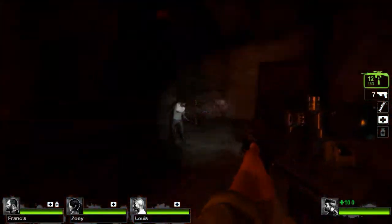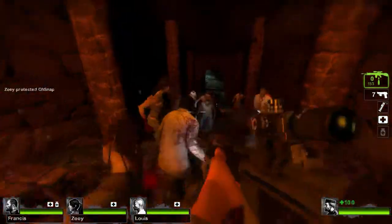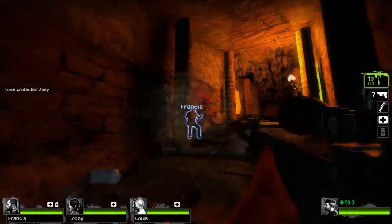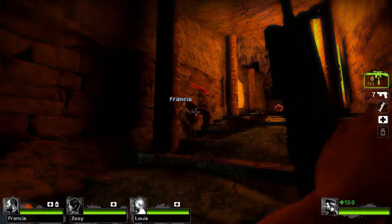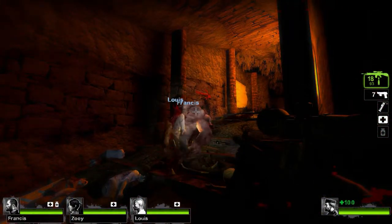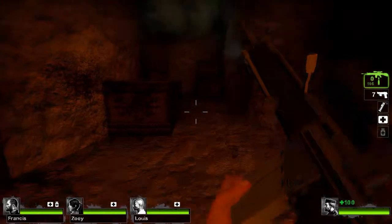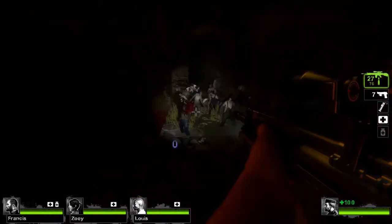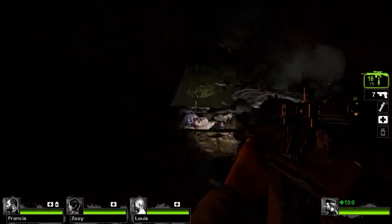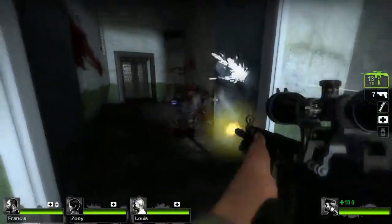You're constantly on edge, fighting for your life — and I'm playing on normal, and I died twice. It wasn't to stupid stuff like falling off a ledge; we just got overrun by massive amounts of zombies. It's a war of attrition — zombies incoming was greater than our healing capabilities to mitigate the damage. For that to happen on normal, I cringe at the thought of doing this on a higher difficulty.